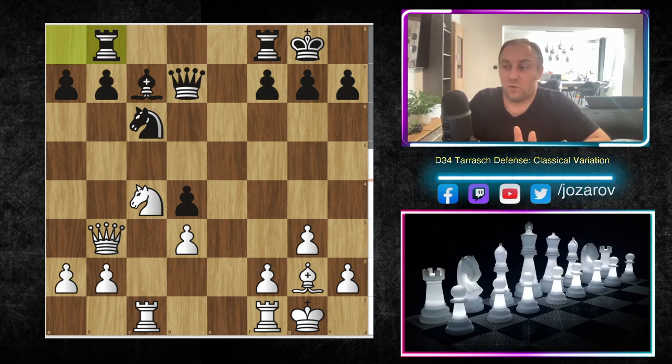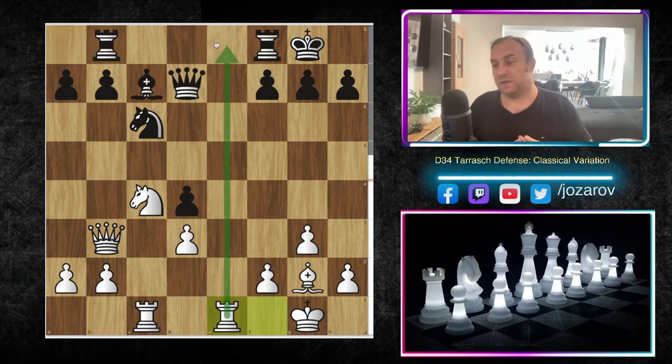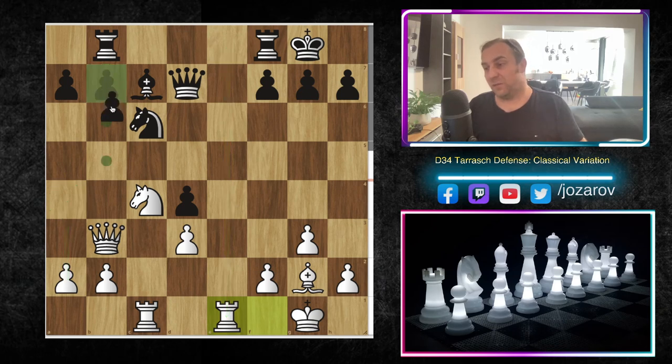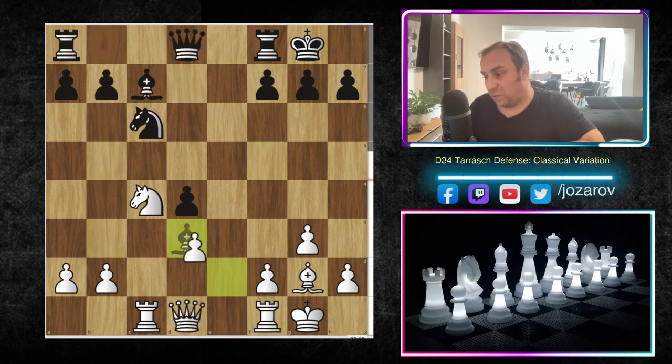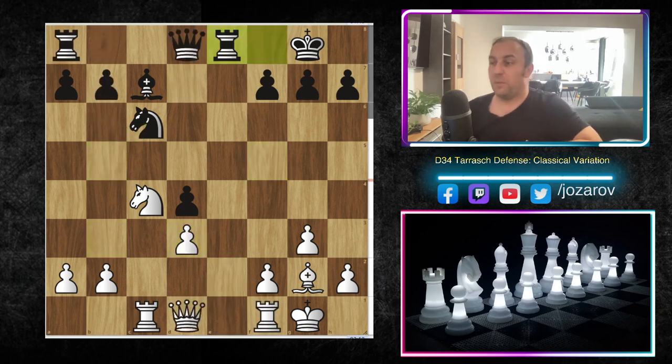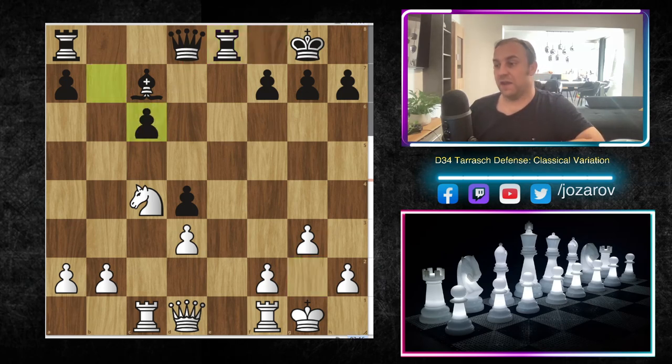If my opponent had tried to prevent this idea with queen to d6, I think with queen to b3 I have a comfortable game. Even with something like rook to d8, I can simply occupy the other file with rook to e1. With a4 I can further paralyze the queenside — b7 is a long-term weakness, and if you play b6 then you get pinned with queen to b5. In the continuation after bishop to d3, I took with the pawn — my opponent tried rook to e8 and didn't even try to defend the knight.